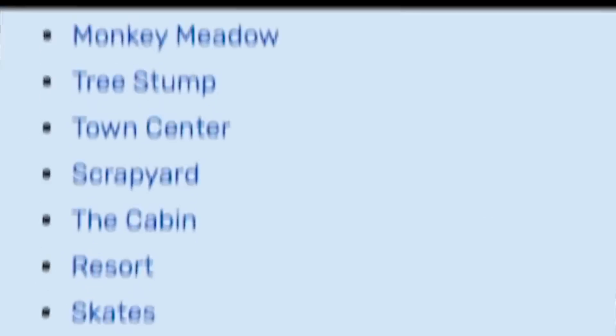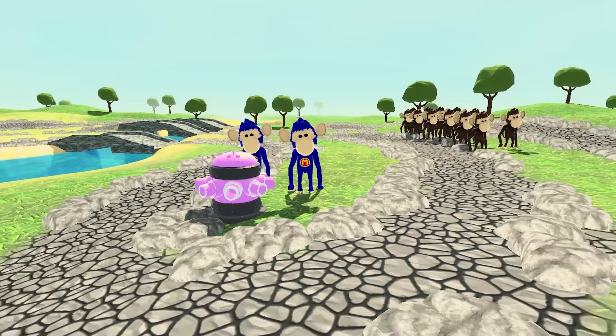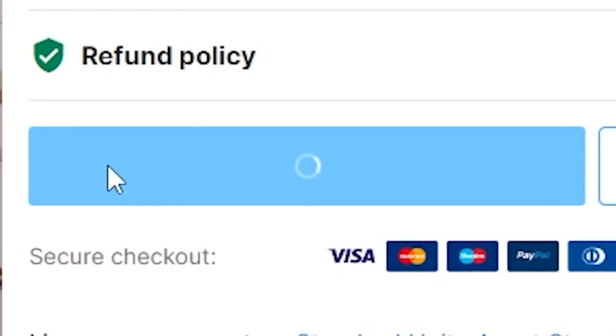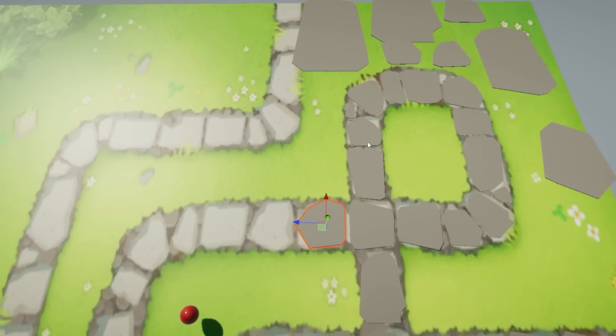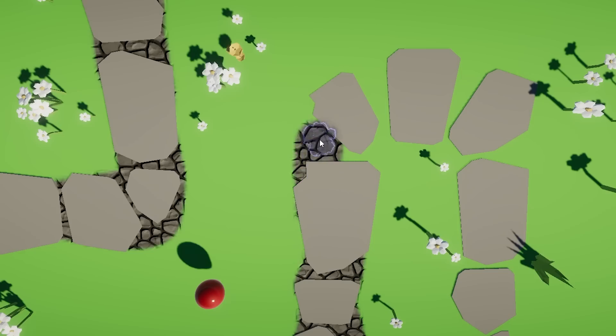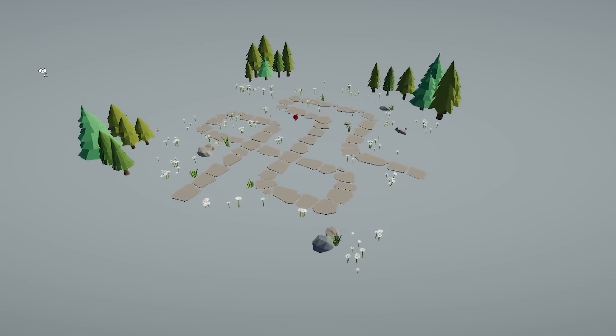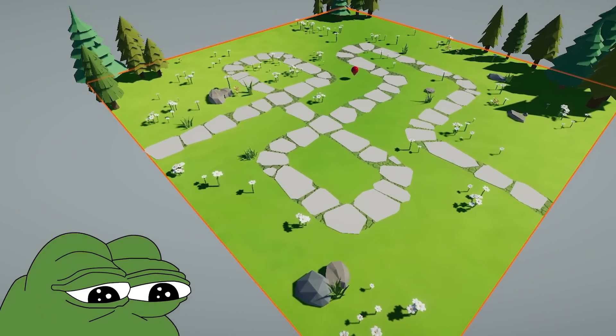Now let's do the maps. I'm actually going to make BTD6 maps this time. The first one is Monkey Meadow. Last time the art style was pretty inconsistent, so I decided to buy an asset pack, and after a whole hour, just the stones are done. I did this with everything — every stone, flower and tree is placed exactly like it is in Monkey Meadow. Doing this was deeply, deeply unpleasant.